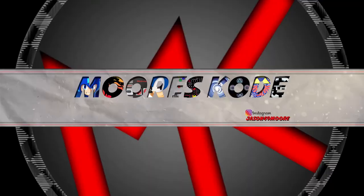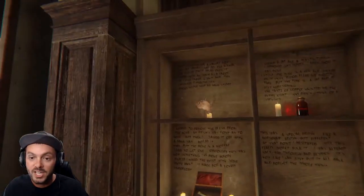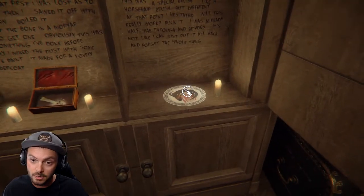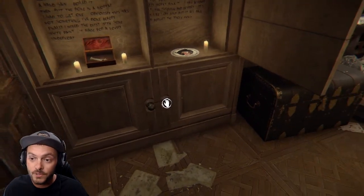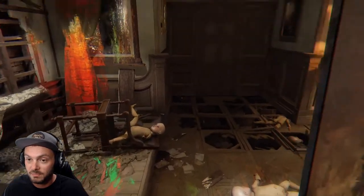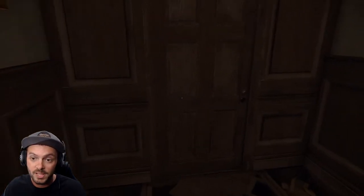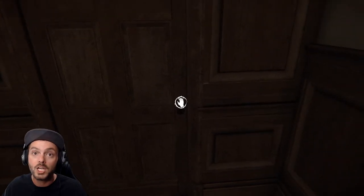What's good, my name is Morris Code and we are back playing Layers of Fear. Last time we got the turkey beard, the turkey skin, the turkey blood, the turkey bone, and the turkey beard. So now we need the turkey foot and the turkey feather. Anyways, that's where we left off last video.